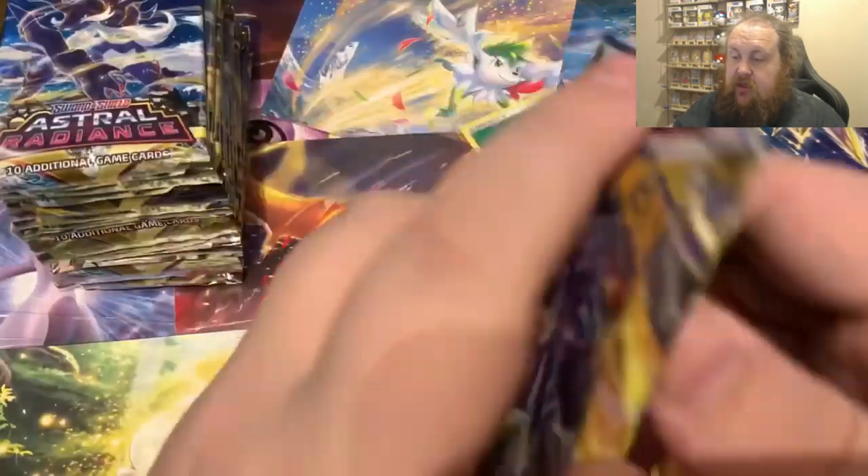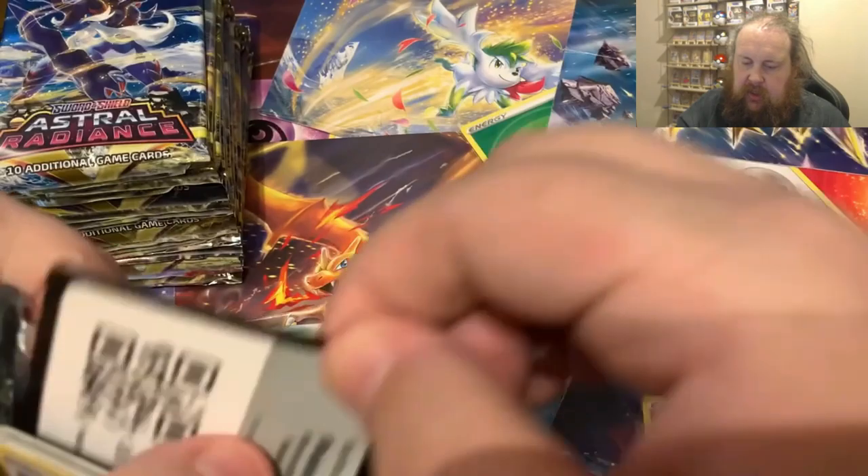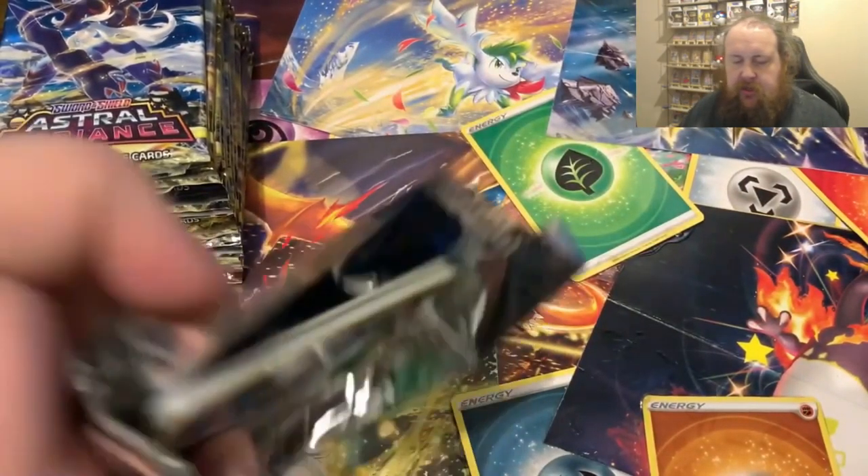Welcome on in. So as I've just said, we've got a full booster box of Astral Radiance. I did cave and bought another booster box. Two videos, half and half, like I've just said - we're looking for Altar Machamp V and Altar Origin Form Dialga V. This has been a really good set with some really nice pulls, so hopefully we can continue that on with this.